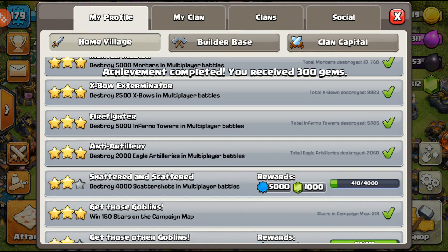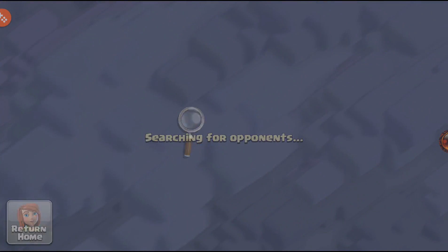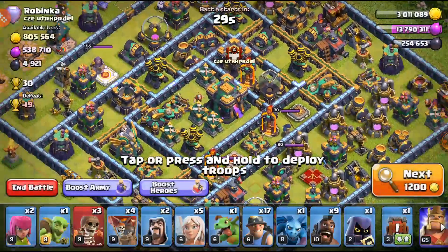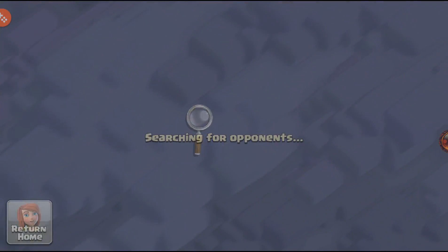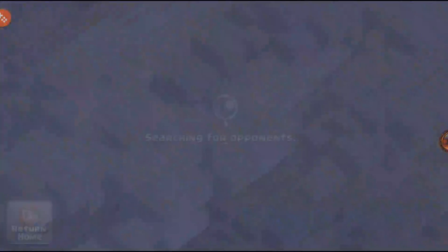We had an achievement too — we took out Scattershots. 300 gems, 800 experience — I'll take that. As a free-to-play player, gems are always fun to have. Let's do one more attack now and find something pretty good.